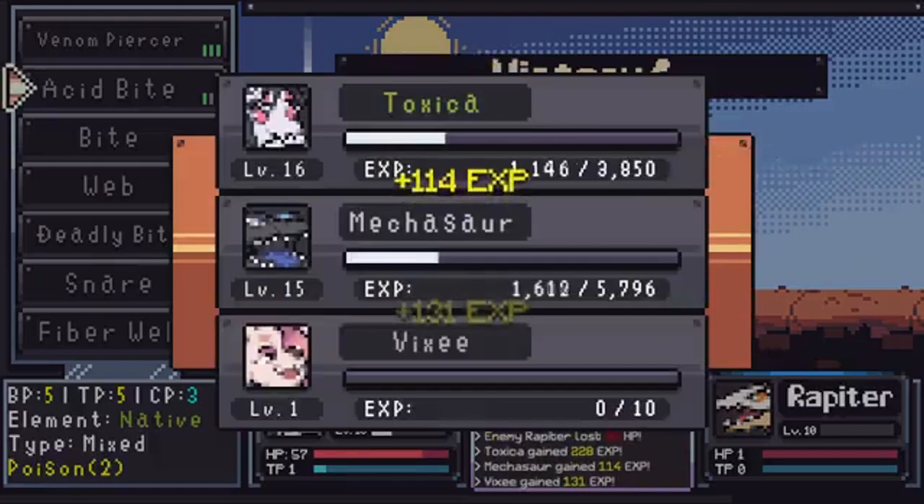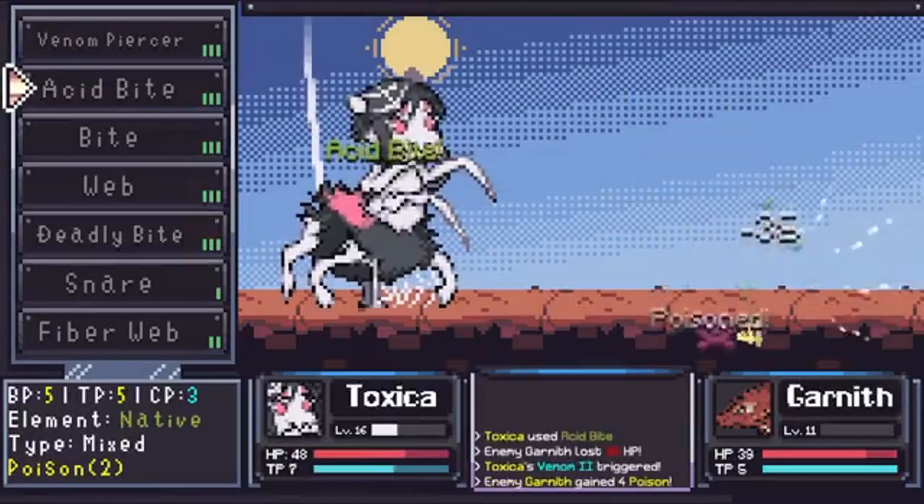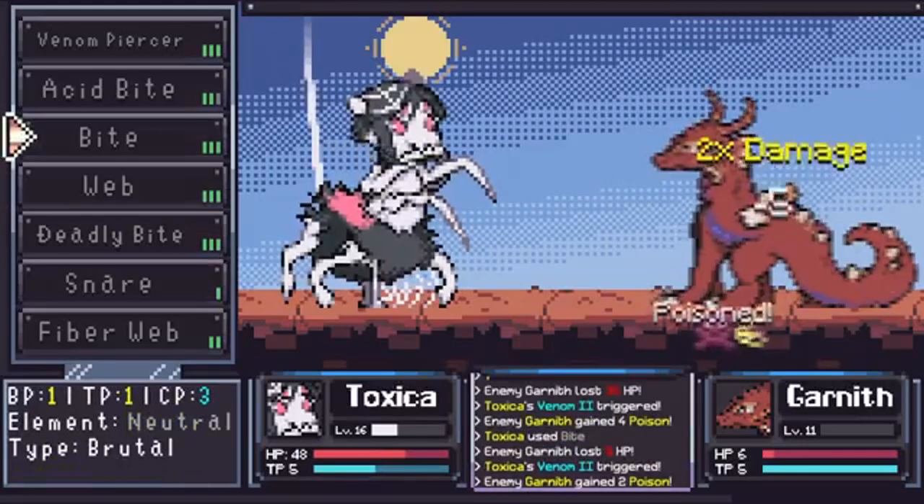The game also features mini-games, a semi-open world, 40 recruitable characters, breeding or rebooting for better monsters, 20 unique overworld areas, and more.